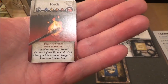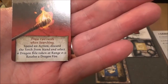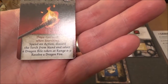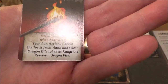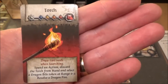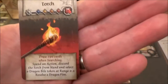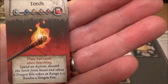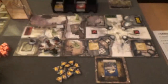If we search at a later date with Anne and she still has the torch, we'll be able to draw two cards when searching. Also, whilst we've got the torch, we can spend an action and discard the torch from hand, select a dragon bile token at range 0 to 1, and resolve a dragon fire. So we need this if we find some dragon bile. We don't need any dragon bile in this actual playthrough because we won't have any abominations — but we can still kill stuff with it.